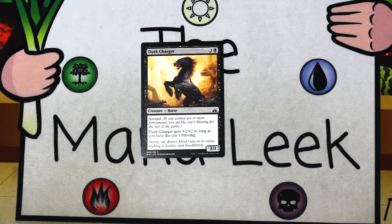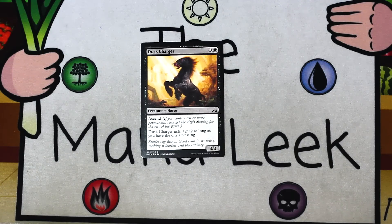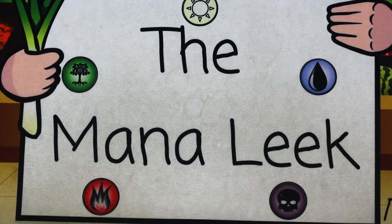Up next is Dusk Charger. Dusk Charger is three and a red for a creature — horse. It's a 3/3, and it's got ascend: if you have the city's blessing, it's actually a 5/5. This is surprisingly fine. Three-three for four is okay, it doesn't feel great. But if you can relatively consistently hit the blessing, a 5/5 actually blocks really well. Blocking is something you need to get to in this format — it's still exceptionally hard, and a 5/5 helps make it slightly less hard. I would never first pick a Dusk Charger, however.